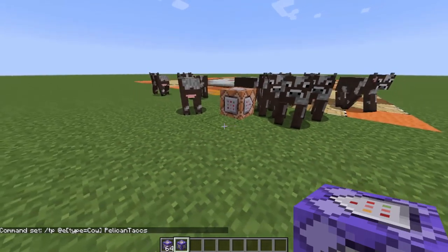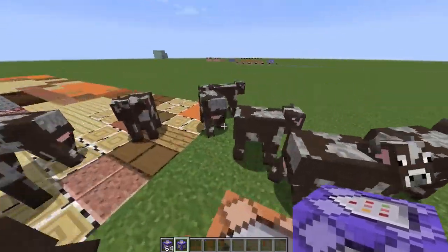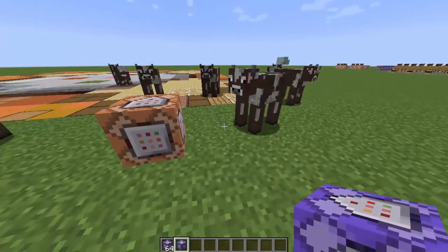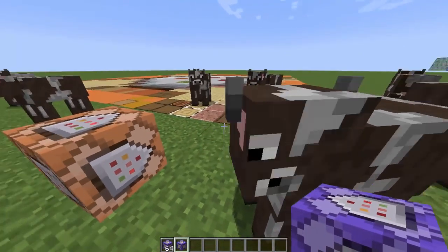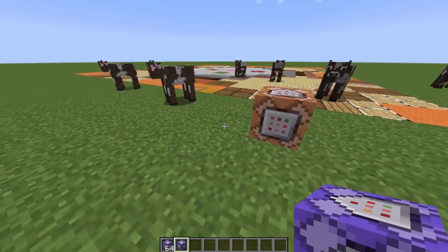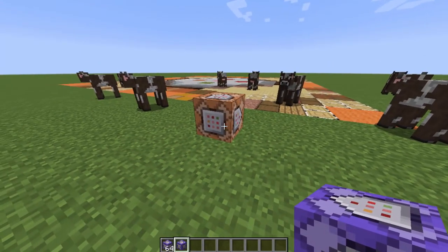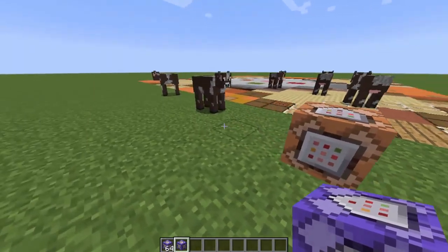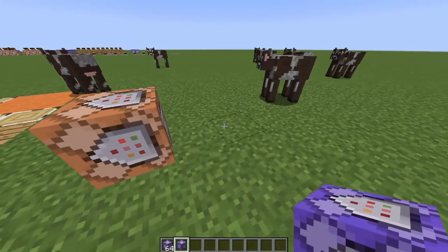There are tons of different things you can do. You can teleport — that's probably what you're familiar with — but you can teleport items, you can teleport animals, and you can teleport people. Anything that you want to bring to yourself. Just follow along with what I'm doing. If I'm going to type something in here, I recommend you get on your own Minecraft and try to type it yourself.